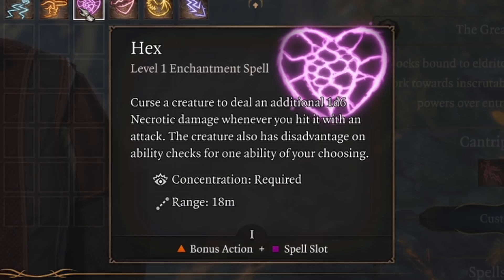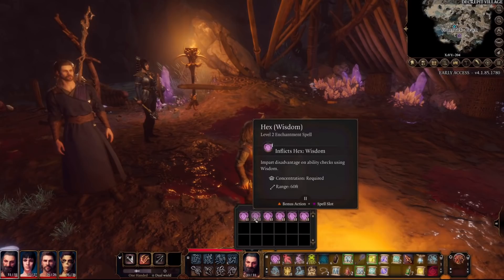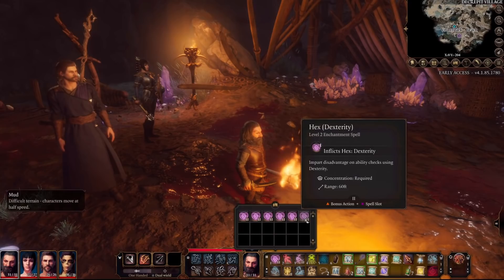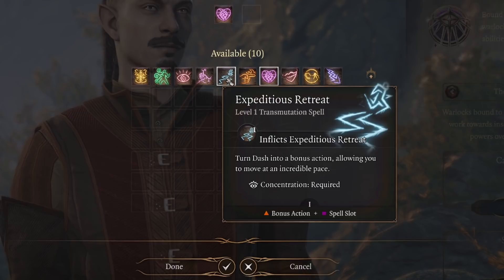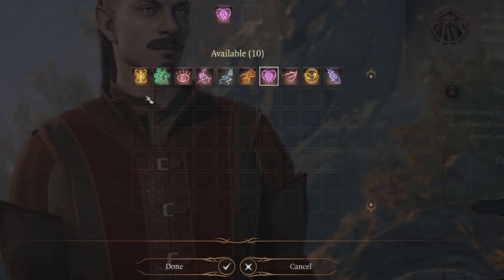This extra Hex damage only applies to attack spells or weapon attacks — it will not be added on top of spells that require the enemy to make a saving throw. Hex also gives disadvantage on ability checks to the creature you cast it on, with a specific ability you get to choose. Note that it's ability checks, not saving throws. For the most part you don't have to worry about which ability you choose, as you are mainly using Hex for that extra damage. Ability checks are not common in combat in Baldur's Gate 3, though a Strength Hex might affect Shove and a Wisdom Hex might affect an enemy's ability to spot hidden creatures. For our second spell choice, keep in mind that as a Warlock at early access max level 4, you will only have 2 spell slots, and you're going to use Hex every fight, leaving just 1.